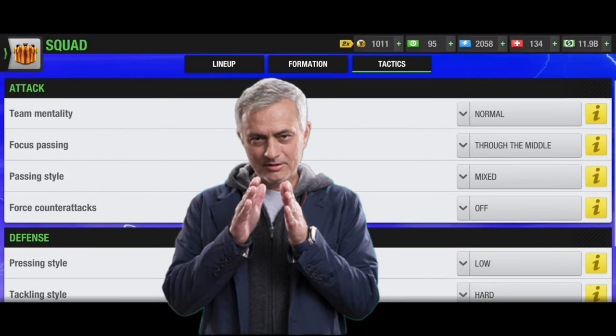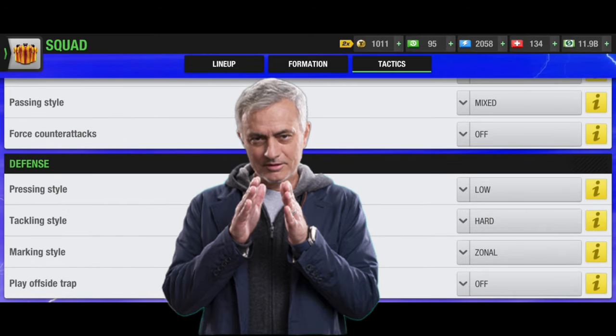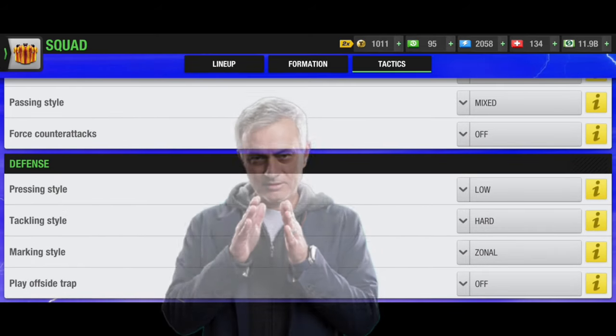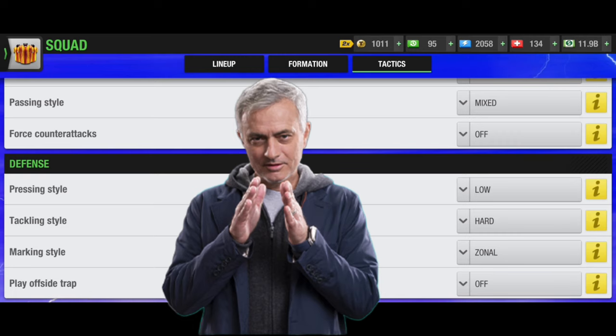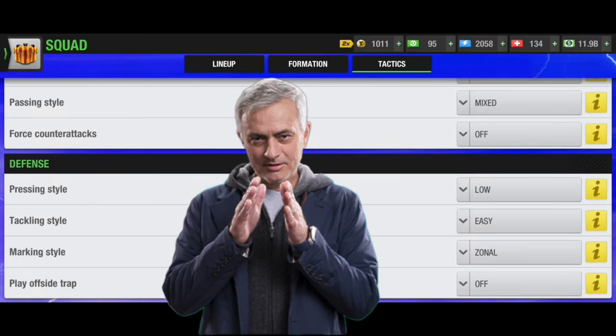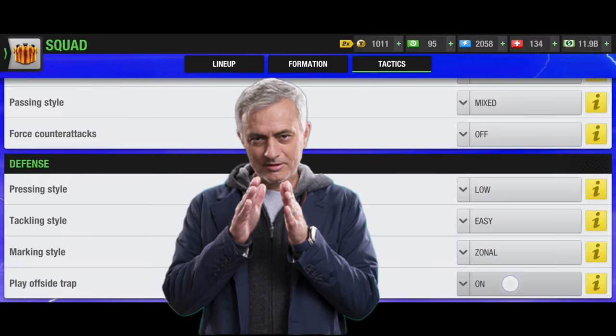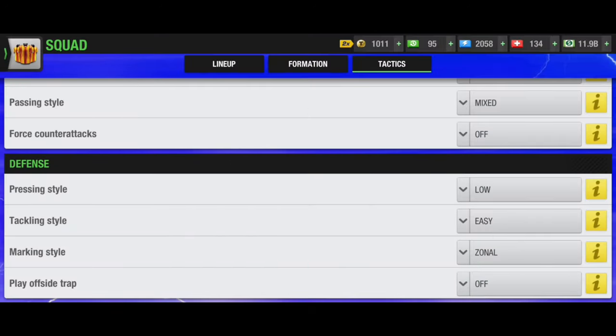Set the passing style to mixed. You can also go short because you are playing a midfield formation. For force counter-attack, keep it off since you are playing an attacking game most of the time. But once you face difficult opponents, you can switch it on when your team mentality is set to normal. Sometimes attacking also works. For defense, you can go for offside trap on if you play against bigger teams.